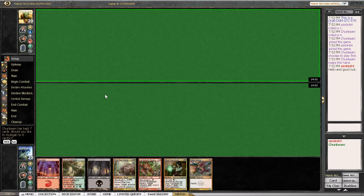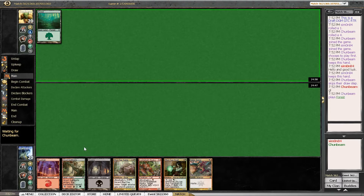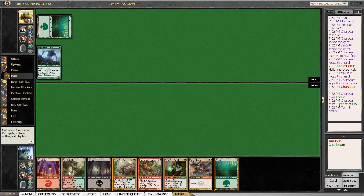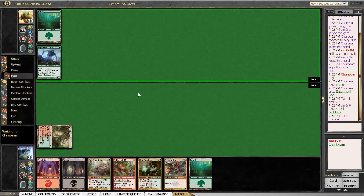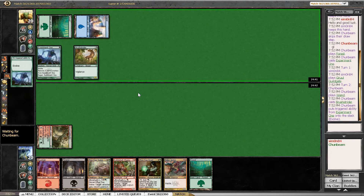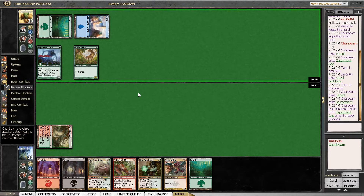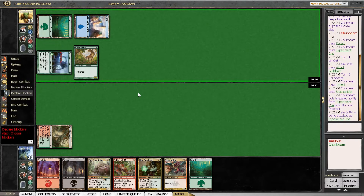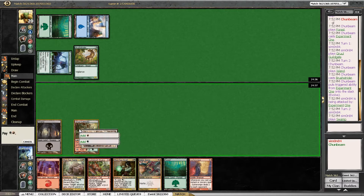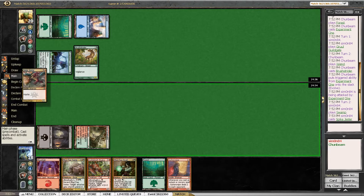Welcome back to round 2. We are on the draw again and we have a great hand again, so no mulligan. We can basically start with Gruul Guildgate and then we have all the options between Zurtar Druid and Spike Jester. With the Zurtar Druid being quite interesting to ramp into Ravel Maka followed by Zurtar Swine, but if Experiment 1 evolves here, then we might just want the Spike Jester to block as soon as possible. I'm not racing the start our opponent is putting up here, so definitely want to have a blocker.